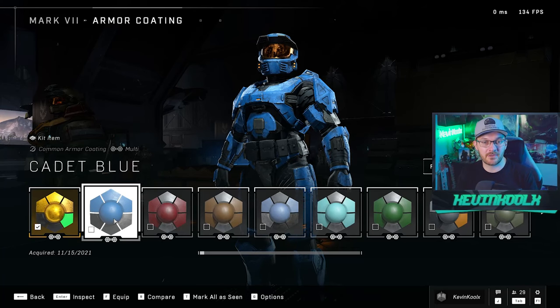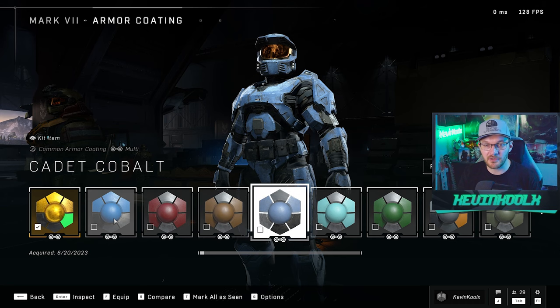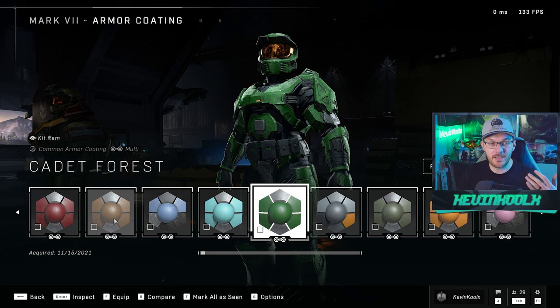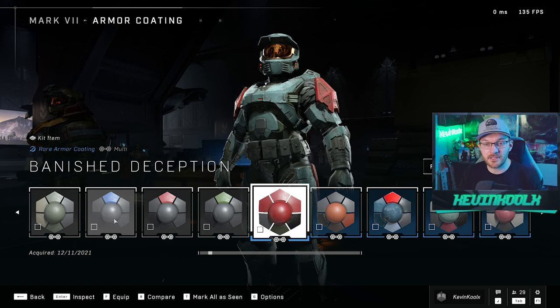When people saw that they released cadet coatings in basic colors like blue, red, brown, cobalt, cyan, green — these are very basic colors. Yes, they were free, but they came into the game quite a bit later if I remember correctly. Same thing with the steel coatings as well — they did come out later.